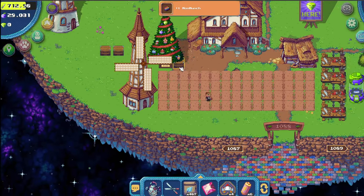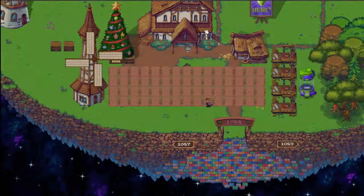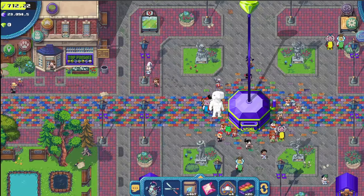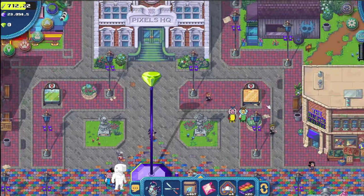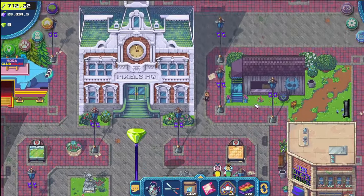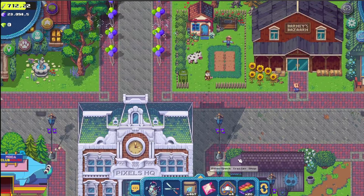Once you're done, return to Terra Villa. Next to Barney's Bazaar, there's a cow. Feed it with the Moo Munch. Feeding it once takes 80 minutes. Now, here's the most important part: milk is a very rare product in the Pixels game. If you feed the cow four times, you'll receive a bottle of milk in return.